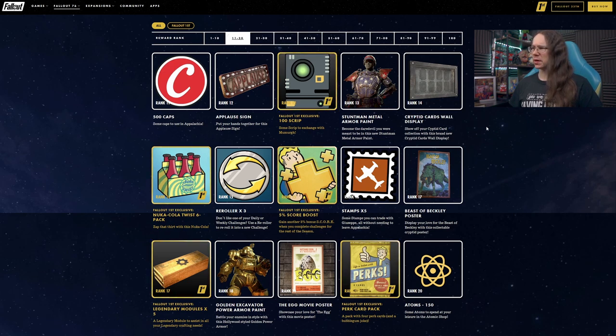Cryptid cards wall display. Are we getting some cryptid cards from something? Yes — I think they were a reward from the two new events, they drop as part of the reward pool. So it looks like this is a way to display them — stick your wall display up and show your cards off in there. That's cool.